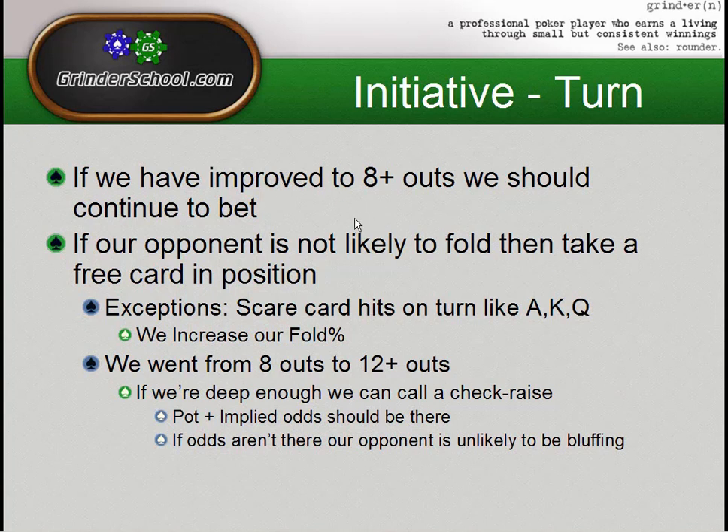One reason to not take the free card even with seven outs or less is the scare card. If we bet the flop with a gut shot and over cards, and an ace hits the turn, we've got to keep betting — especially if we don't hit it. Keep betting the king, keep betting the queen. People love to put you on ace-king or king-queen, and it protects the times you actually do value bet the turn when you hit that over card.